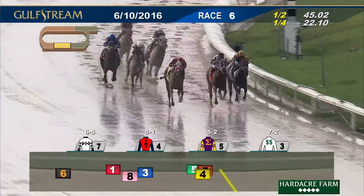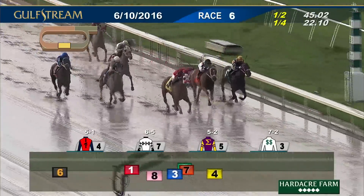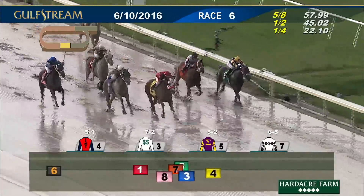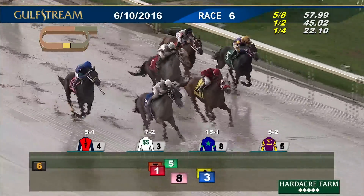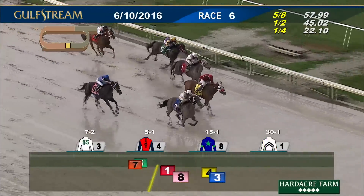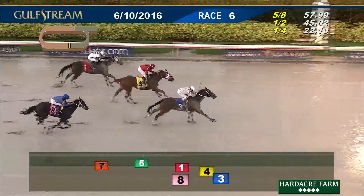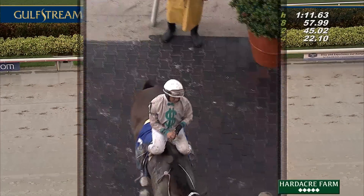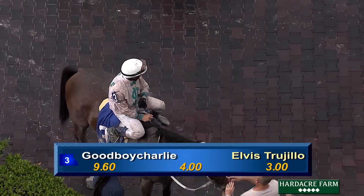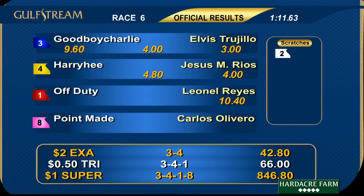Pay Any Price will have to deal with Harry He, who's under a full head of steam. Harry He just took the lead into the clear. Good Boy Charlie has a shot, and Point Made over the top up the inside, rescuing energy from Prague. Final furlong — the leader was Good Boy Charlie. Point Made on the outside, Off Duty ducks to the inside for a late run, but Good Boy Charlie has the lead. Good Boy Charlie the winner, Harry He second, Off Duty third, then Point Made and Prague in 1:11 and three. Number three, Good Boy Charlie wins the sixth race. Elvis Trujillo was aboard, trained by Donna Green Hurtak and owned by Dennis Punches and Daniel Hurtak.